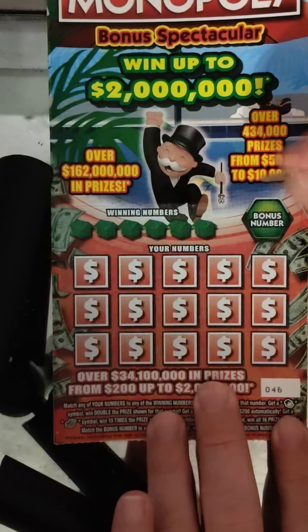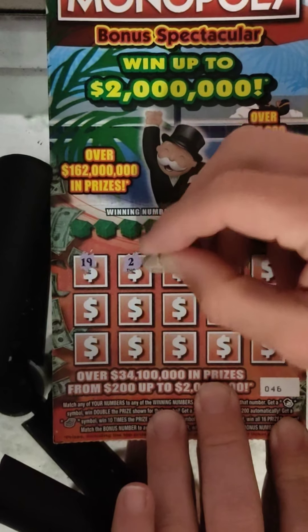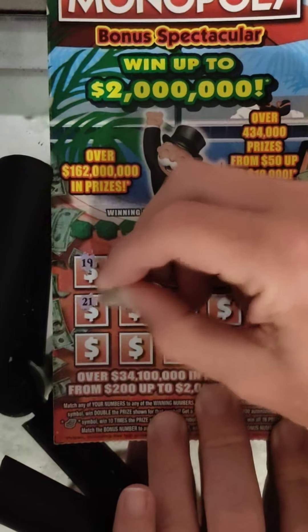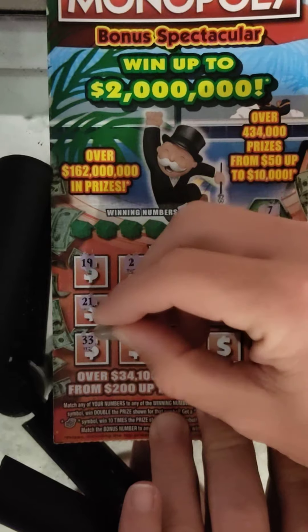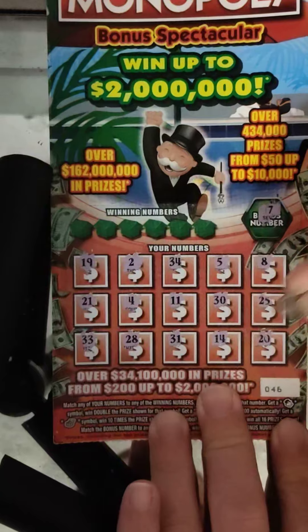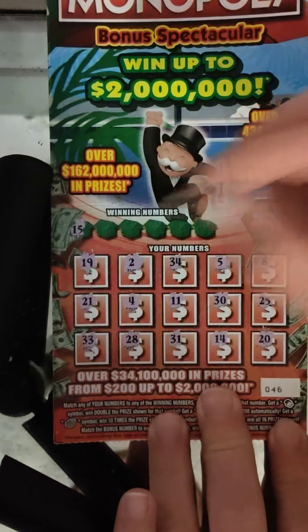Ticket number 46 — can we get a winner on this one? Bonus number is 7. Numbers: 19, 34, 5, 8, 21, 4 — be nice to find that gold symbol or the chest. 11, 30, 25, 33, 28, 31, 14, and 20. We didn't find any symbols, but that's okay — we can still match a number.